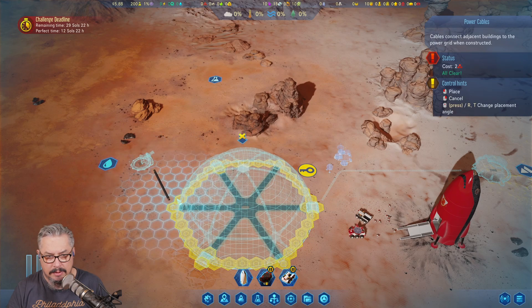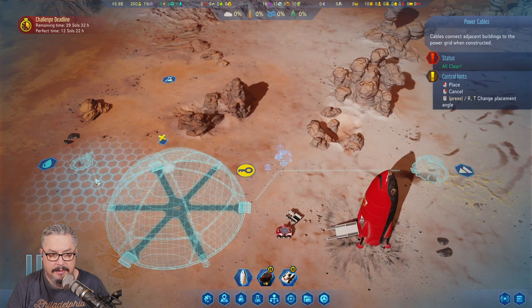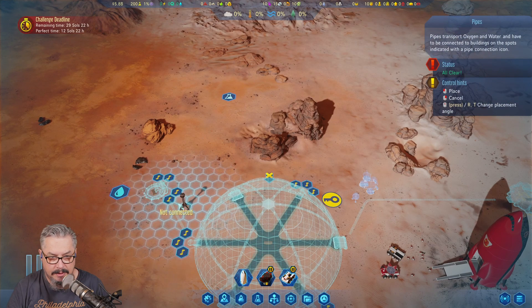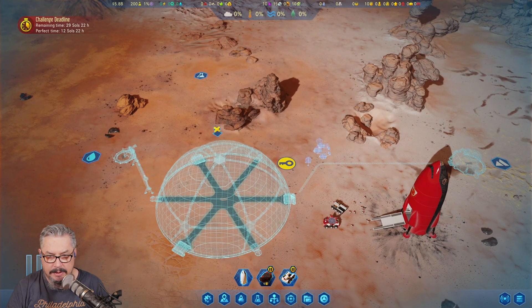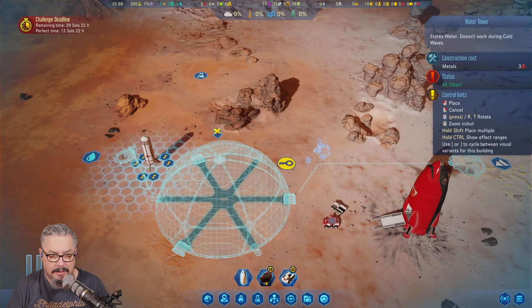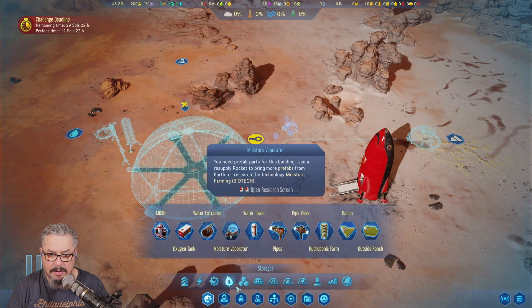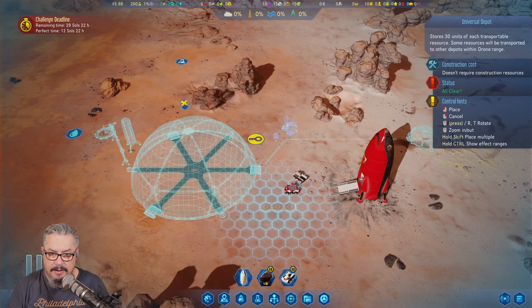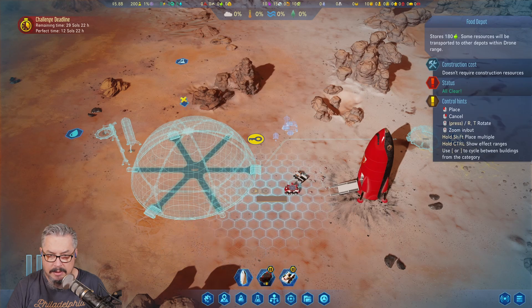We either have to make the dome very quickly to get this power stuff done, or we won't be doing it. I'm gonna put a water tower right there. I'm just trying to think of anything and everything I can think of that could possibly be needed, so that things get done very quickly.